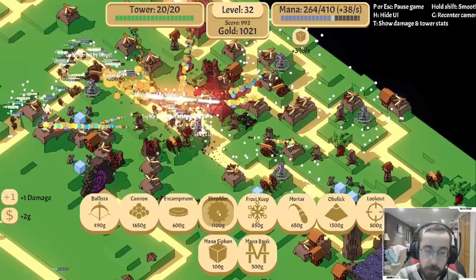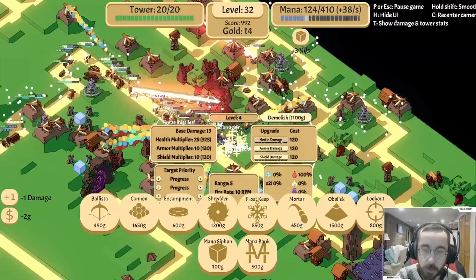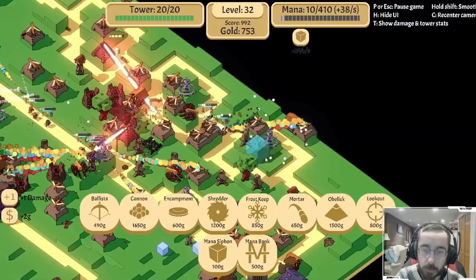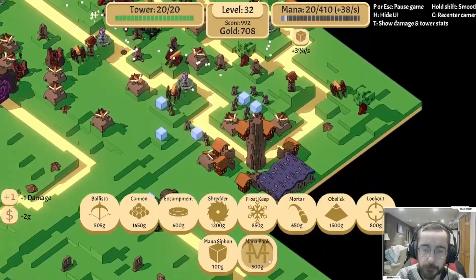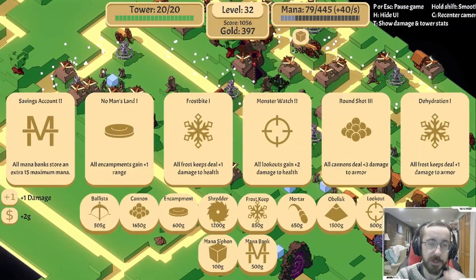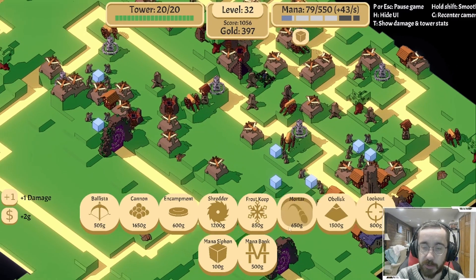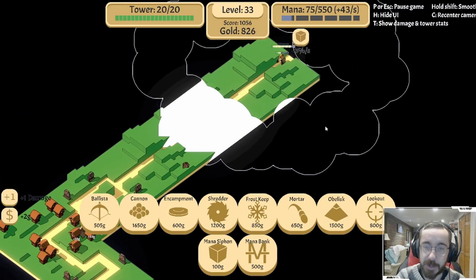Or a cannon. Shredder is more readily available. We're having mana issues now. No man's land, frostbite, monster watch is health, round shot to armor. We're gonna go with this. Upgrading this gives us three extra mana regen. Buying ourselves as much time as we can from up there.